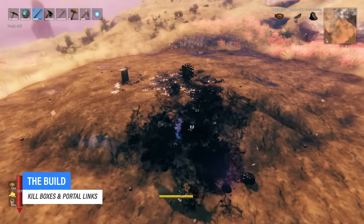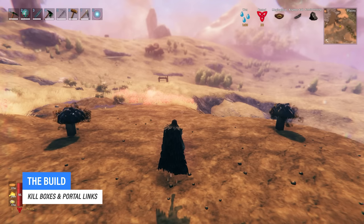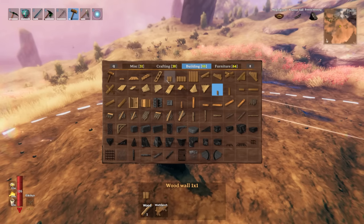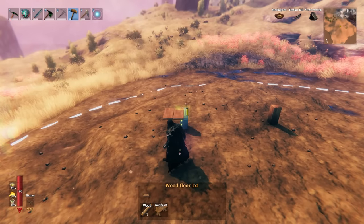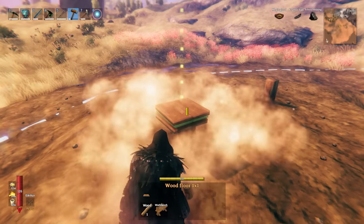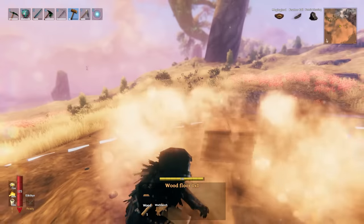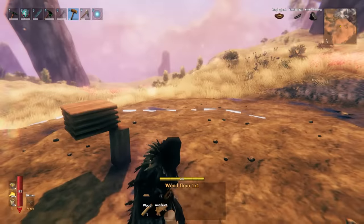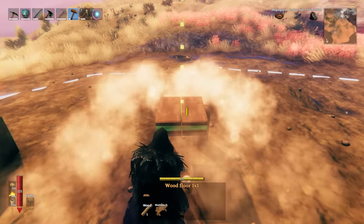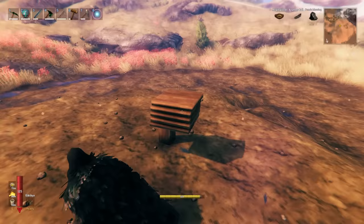Once you've determined the spawn location for all the growths on your different tar pits, we're ready to move on to the next step, which is the construction of the kill houses. What you're going to do first is take out a wooden floor one by one and snap it right on top of one of the corners of the pole. Then we're going to zoom in and place four more floors right on top of it, so you basically have five floors in total. It is very important to stick with this amount — five in total — as it determines the perfect height so the growths cannot escape, while you'll be able to stand outside, take them down, and farm the rewards.